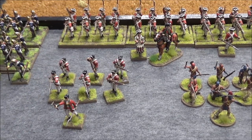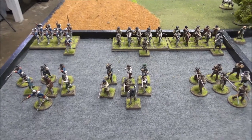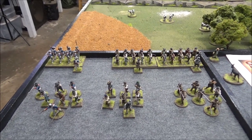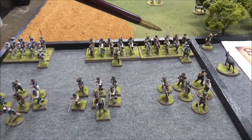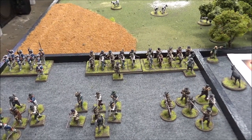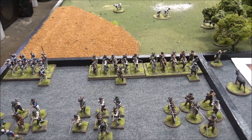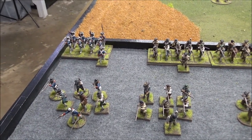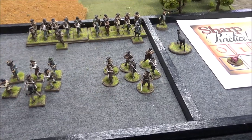Here we have the much smaller American force — mainly militia, rounded up from the local village and quickly formed up to defend the church. In command is Captain Solomon Montrose, a level two commander in charge of two groups of militia in line, assisted by Sergeant Andrew Cox, a militia sergeant at level one. We also have Captain Robert Wadsworth, a level two leader commanding the Rangers, who have rifles — they're really the biggest heavy hitter unit in this list.